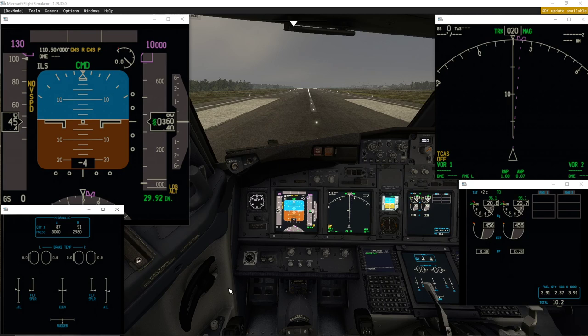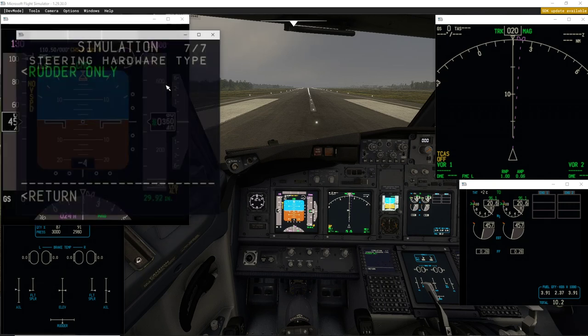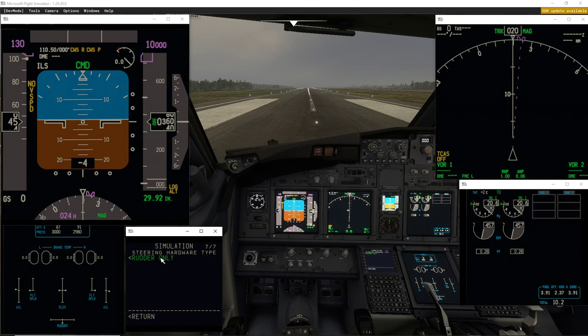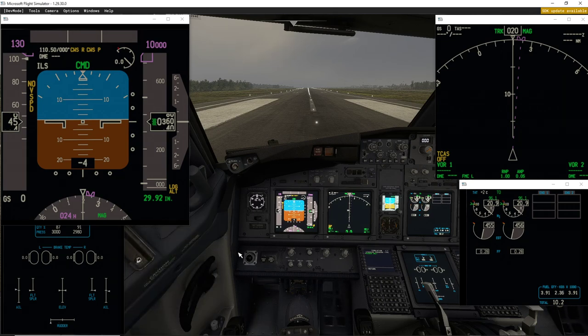I feel that the steering is absolutely not working. I have configured this to rudders only but I have my tiller connected. When I move the rudders they move correctly. Also, you should need at least 30-35% N1 to get the plane moving, so with 25% N1 you should not get the plane to move.